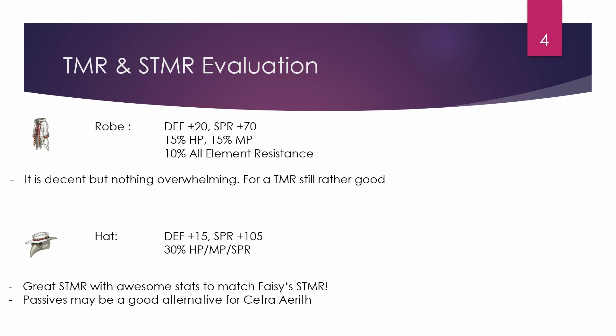The Super Trust Master is a hat with 105 spirit and 15 defense, and it also boosts MP, HP, and SPR by 30%. This is a great stat that matches Fazy's Super Trust Master. Now, Fazy's STMR has guts on it, which some may prefer. But in most cases your team should not die, and the increased stats — especially MP and SPR — will be appreciated by units like Cetra Arif. It's also a good alternative for spirit-based DPS, healers, and magic tanks. It's a very good STMR to have.